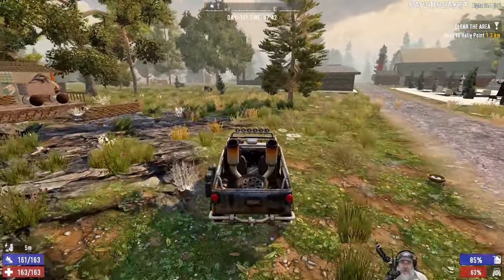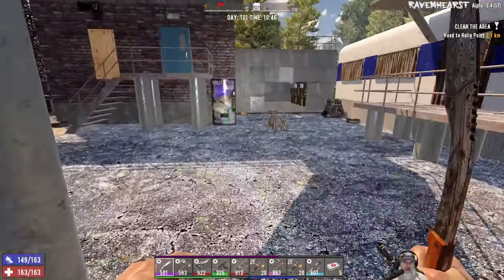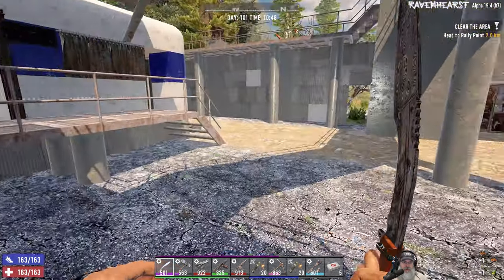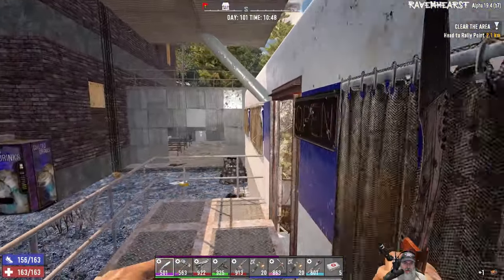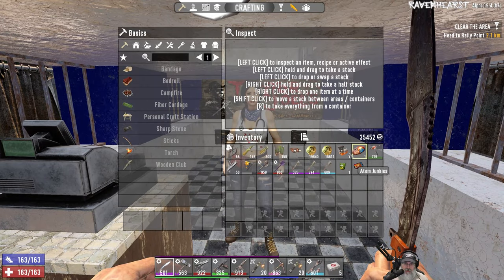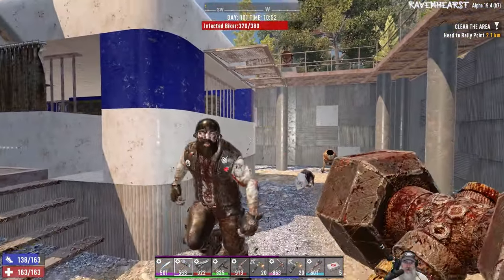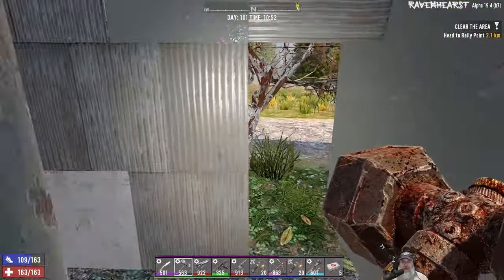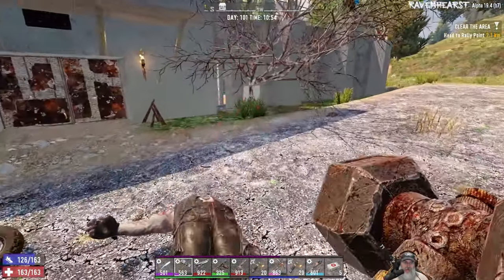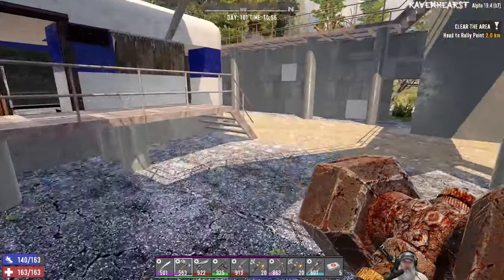I'm going to stop back at home and get the minibike because I don't want to take the four-by all the way up there — it's just going to take too much gas. We are here. Let's check the vending machine. I want the pears for fruit salad, and we'll take some skull crushers — maybe we'll use those on horde night. Did I just leave my other sugar butts back at home in the four-by? I did. Can't take me anywhere, man. I'm not running all the way back there. We got plenty of money — not ideal, but it is what it is.